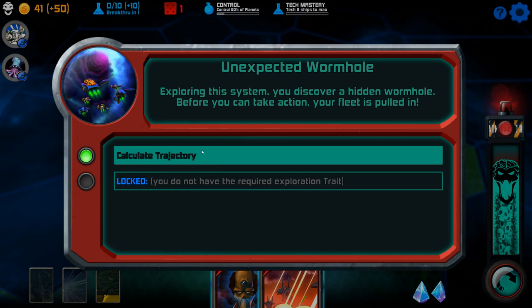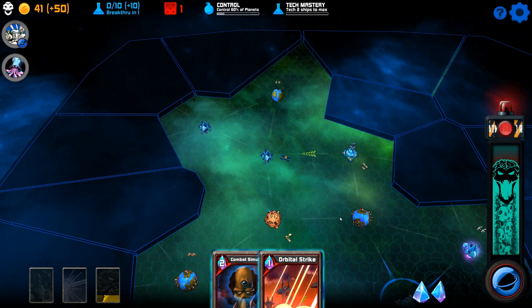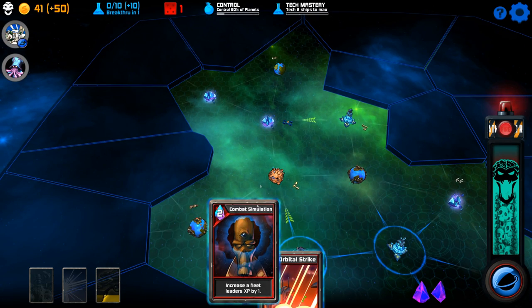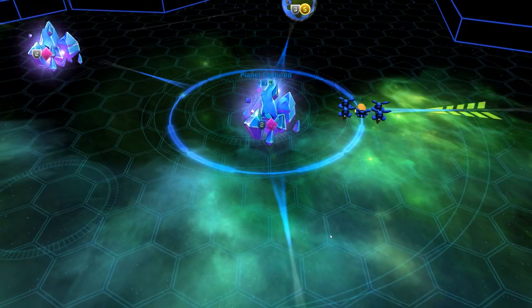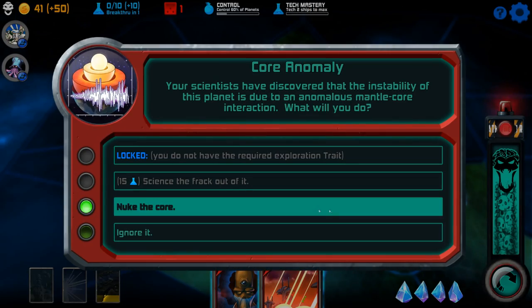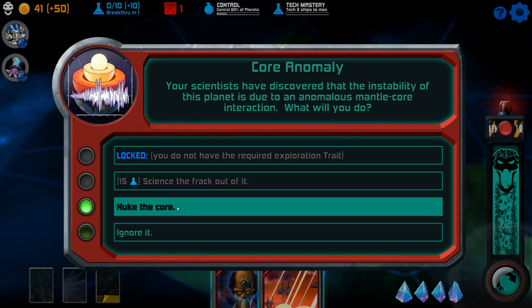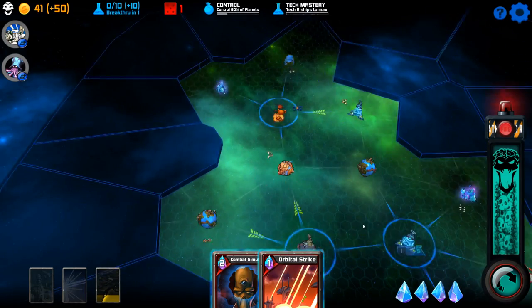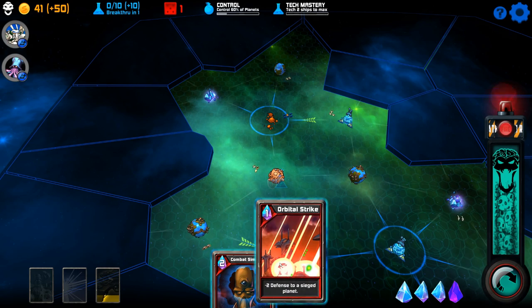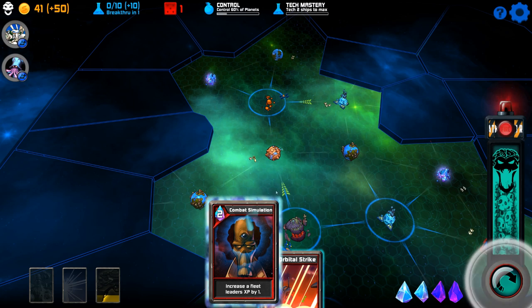Exploring the system, you discover a hidden wormhole — let us calculate the trajectory. The wormhole spat us out in another location. Where am I? I'm way behind enemy lines. Should I invade that as well? Sure, let's invade that. More crystals! Your scientists have discovered that the instability of this planet is due to anomalous mantle-core interactions. I'm going to nuke the core — you speed up the planet's destruction! Now I have some asteroids that are fortified. These guys are kind of behind enemy lines, so I'm going to give them experience.